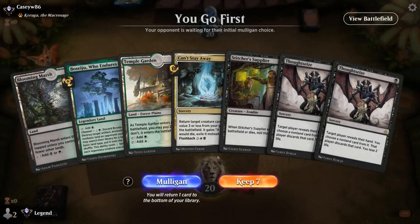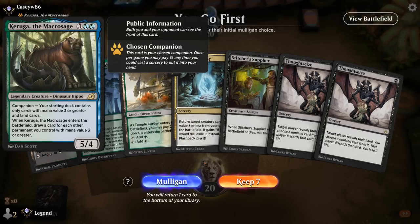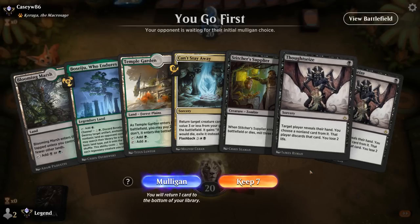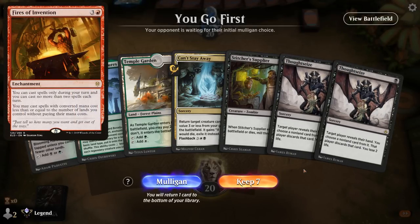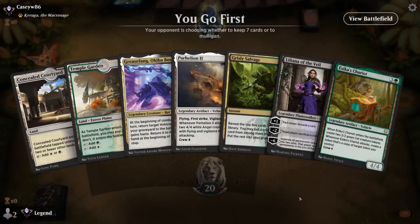We're on the play and our hand's got double Thoughtseize facing a Keruga companion deck — probably a Fires of Invention type. Thoughtseize is useful to take away a Fires or some other high-impact card. The problem is we don't have a lot of self-mill, so we're really counting on Stitcher Supplier. This is a matchup where maybe we're better off setting up the combo quickly since the opponent has a slow deck and won't have much early interaction. Salvage can hit a land drop, Liliana can discard Parhelion at the very least to then set up Grease Fang. I think we can let go of Azorius Chariot.